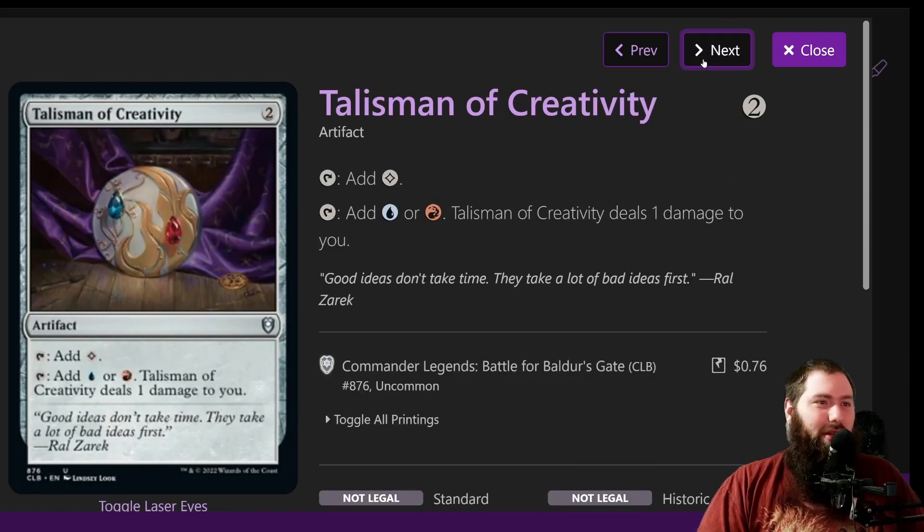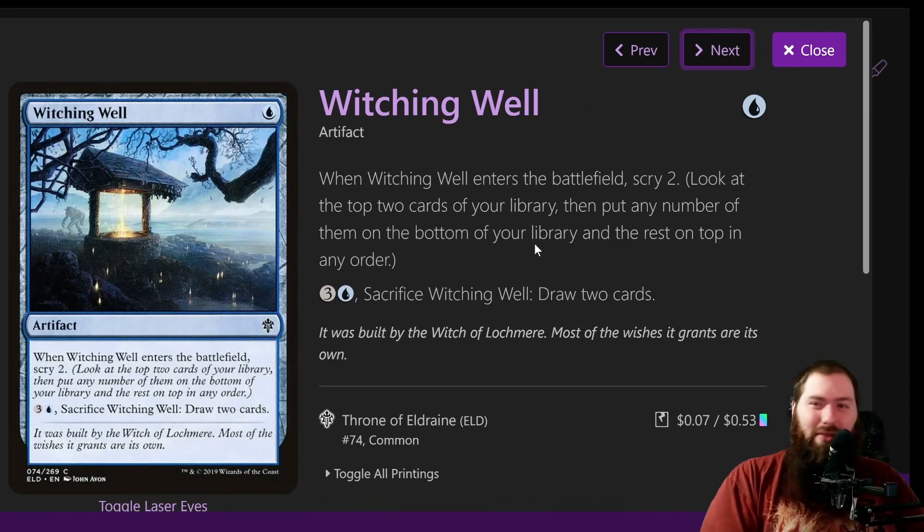Talisman is just another mana rock — remember that its damage ability to you gets replaced by Galazeth's ability, so for instants and sorceries you don't have to take the damage. Witching Well: I love this artifact. It's one blue — when it enters the battlefield you scry two, and then you can pay four mana to sacrifice it and draw two cards. At the very least you're paying one mana to scry two and it's a mana rock for your instants and sorceries. If you need to draw later, you can float a mana for an instant or sorcery, pay the mana to sack it, draw the two cards, and still have the floating mana for the spell.